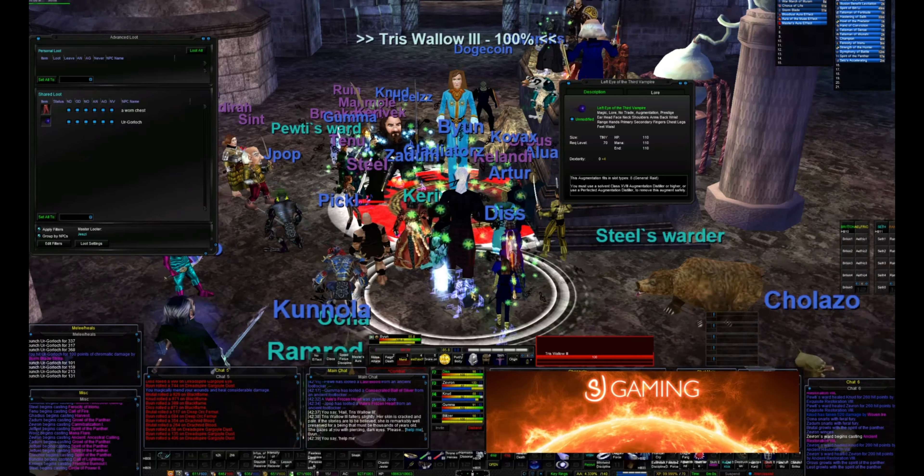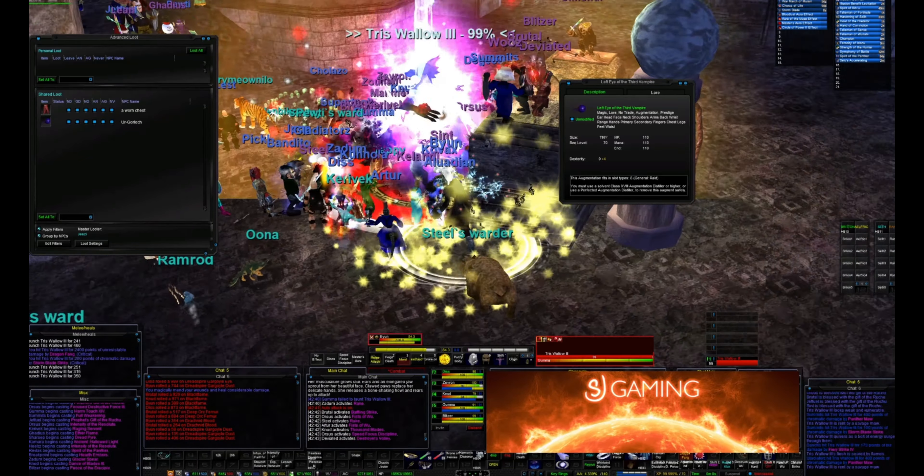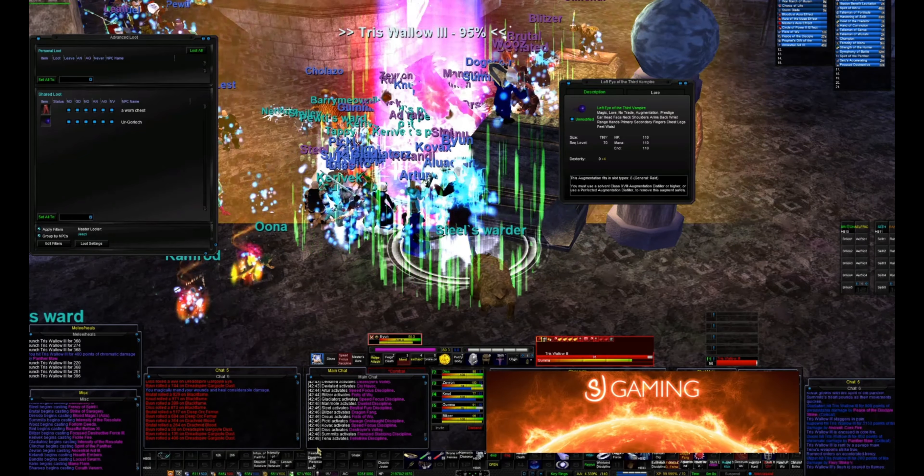Hi everyone, this is the Triss Wallow encounter in Demiplane of Blood. The mechanics of this fight are simple. She has three phases: a werewolf phase, a non-cost human phase, and a cost human phase.